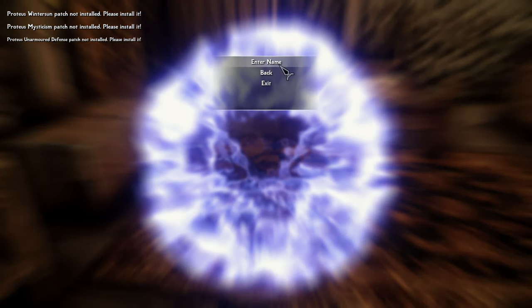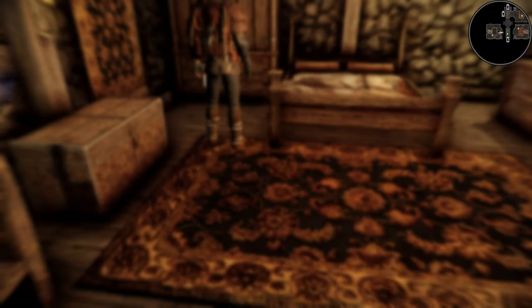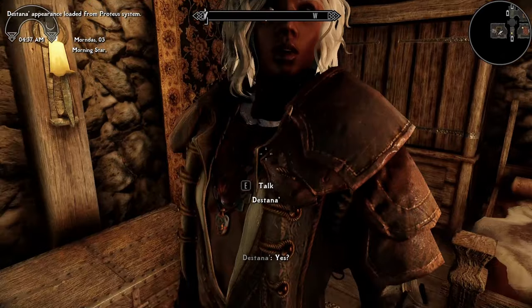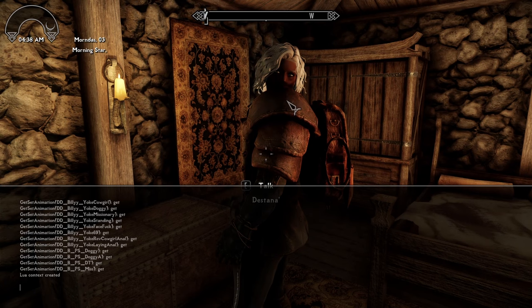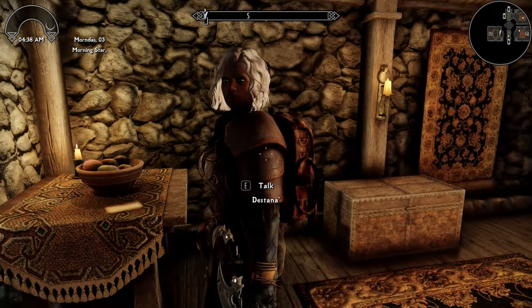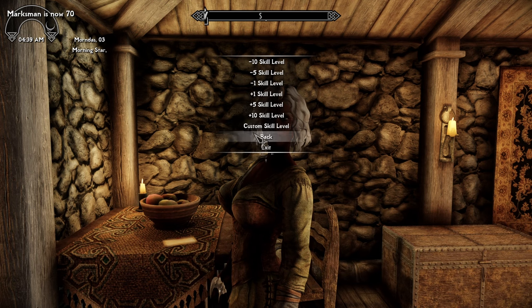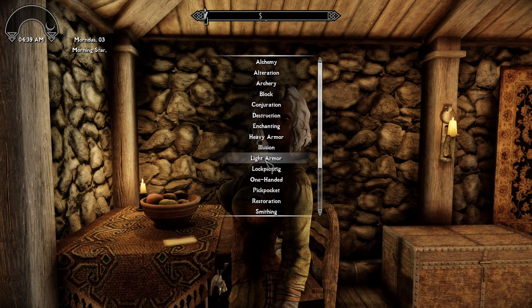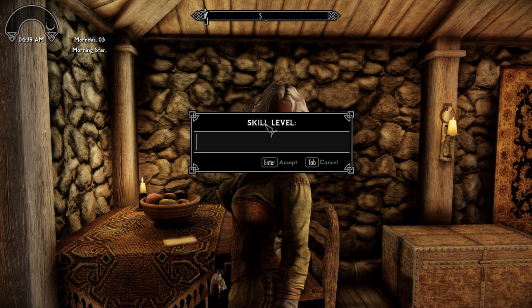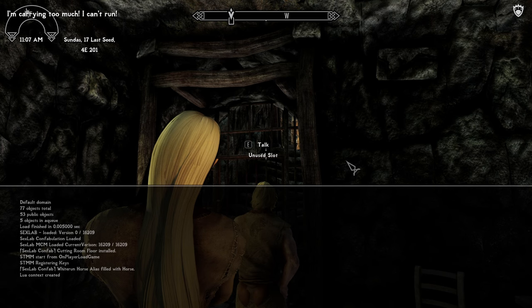When you do this, do a little QA — make sure they're the right sex. If not, use the console, click on them, and use the 'sexchange' command. Change their voice to whatever you want. If you're using Dragonborn Voiceover, you'll have to live with vanilla Skyrim voices only. You might want to teach them spells and change their stats to fit how you want them to be. Note this will also remove any enchantments on their equipment, which you can fix with Proteus or your own enchanting. Your summoned PC might be named 'Unused Slot' — this doesn't affect anything, it's just annoying.